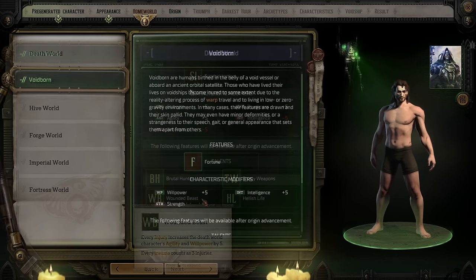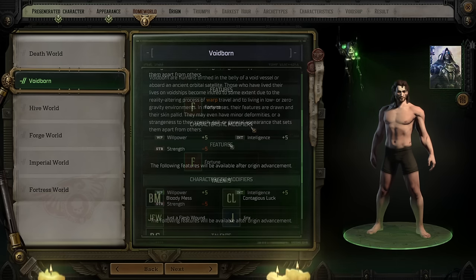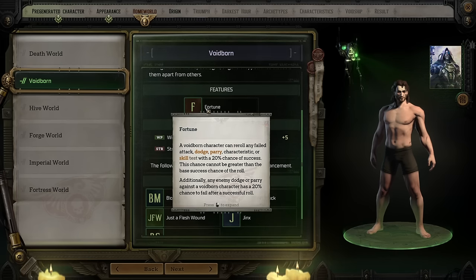Next up, we have Voidborn — essentially people that were born in space. In a world like this, with massive crews of Void ships, many are born and will die on that ship, having never seen a planet. They gain bonuses to willpower and intelligence, and thanks to probably traveling through the warp fairly often, they make great psykers. Their feature, Fortune, allows them to re-roll any failed attack, dodge, parry, characteristic, or skill test — basically any roll they make — with a 20% chance of success. Any enemy that attempts to dodge or parry them also has a 20% chance to fail after they succeed their initial roll.